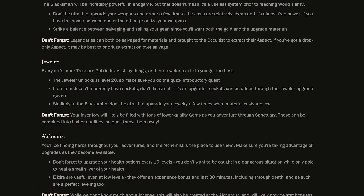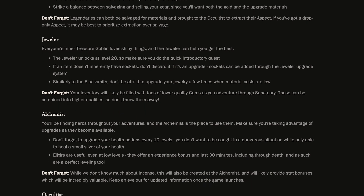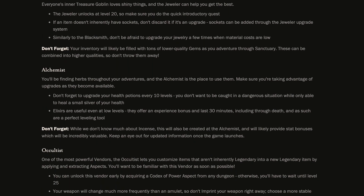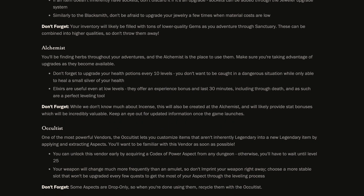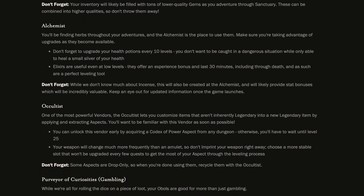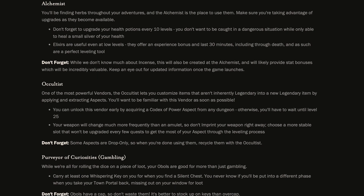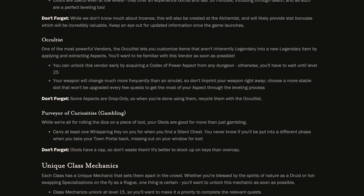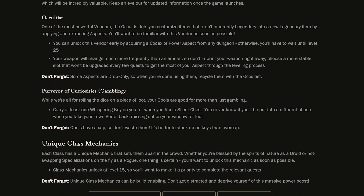Artisans and vendors offer depth to the leveling process, providing significant power locked behind item upgrades. To make the most of these systems, get familiar with item power thresholds, balance between salvaging and selling gear, and take full advantage of the blacksmith, jeweler, alchemist, occultist, and the purveyor of curiosities.